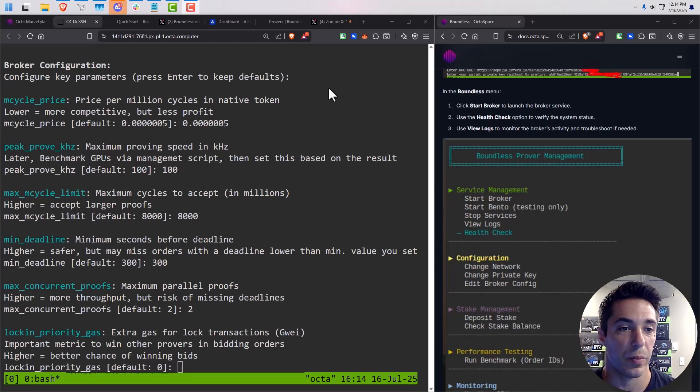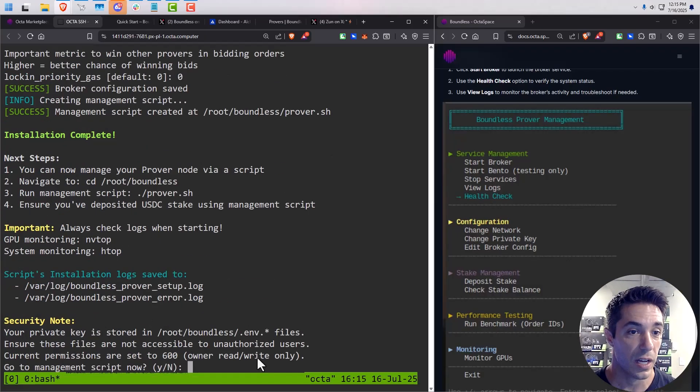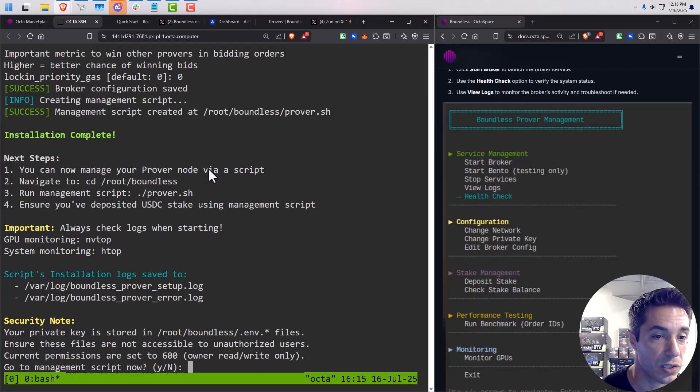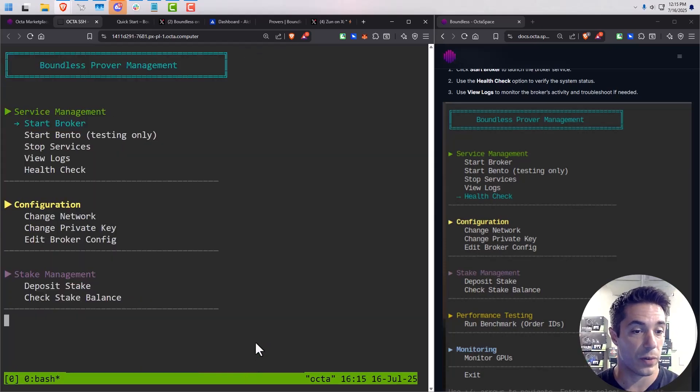I've now entered my RPC endpoint for Base mainnet and my MetaMask private key. The broker configuration has started — I've been entering in the default amounts. I still need to figure out what's best depending on the hardware, but I've done the defaults for all of these. You can go in afterwards — even while the prover is running — and edit these settings. I'll show you how to do that once we get it going. For lock-in priority and gas, these are all explained in the docs and in the config file. The installation is now complete and we can manage our prover.